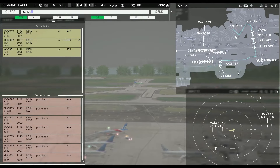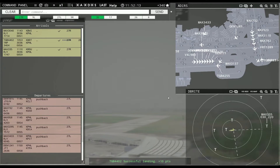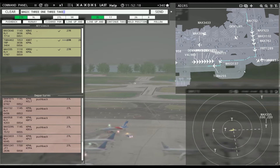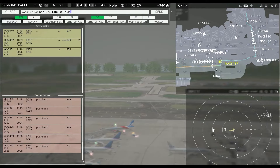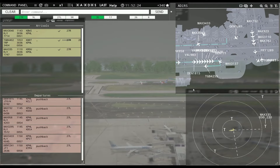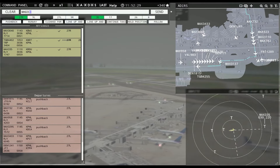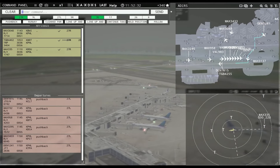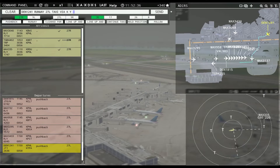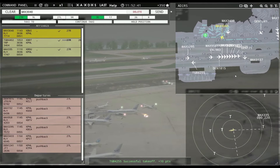Globe 4255, runway 27L, cleared for takeoff. Globe 8646, contact departure. Magic 3137, runway 27L, line up and wait. Continue taxi, Finale 171. Magic 782, continue taxi. Denali 1241, runway 27L, taxi via Kilo Yankee Sierra. Globe 45906, runway 35, cleared for takeoff. Globe 4402, taxi to apron via Delta Golf Juliet.